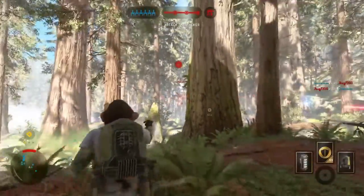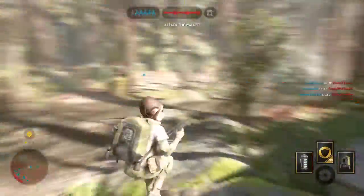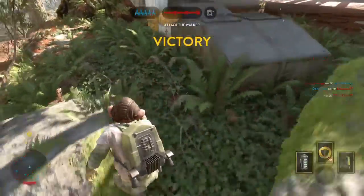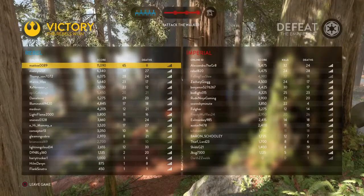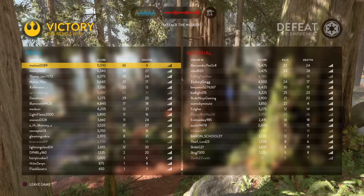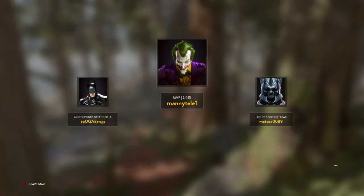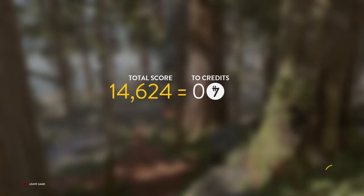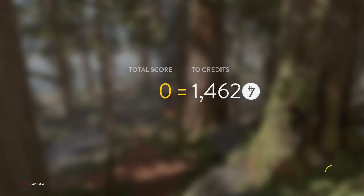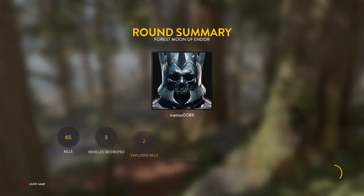Alright guys, this is how you play Battlefront — you need teammates that play the objective, get a lot of wing kills and stuff. Just shoot the walker. We won with like 10 wing kills, and the walker was on very low health by the second uplink. I'm sorry if I didn't show gameplay of it, but I'm just telling you how you need to play Battlefront.